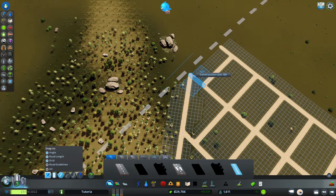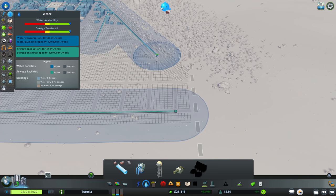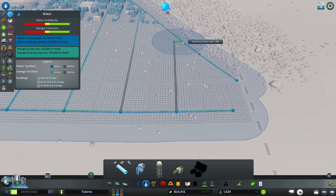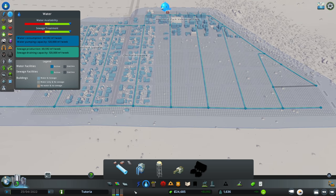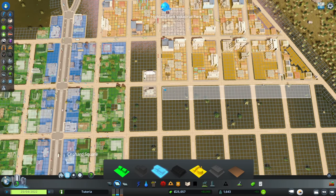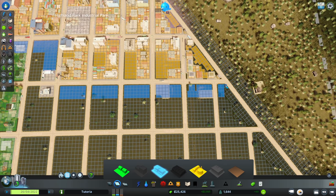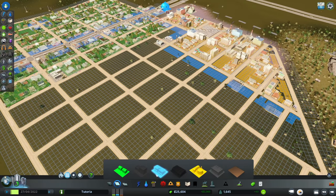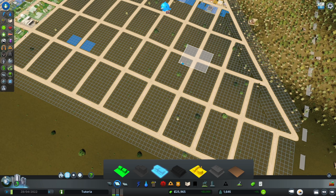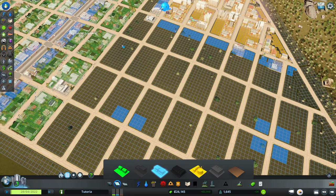At this point I want to go into rapid expansion mode, continuing to expand the grid in a logical and orderly way. I'm going to add a row of commercial to buffer from the noxious externalities of the industrial uses, and then add some neighborhood activity centers — little pockets of commercial. Think pizzerias, coffee shops, places where you could walk to do things. It doesn't need to be perfect, it just needs to work.